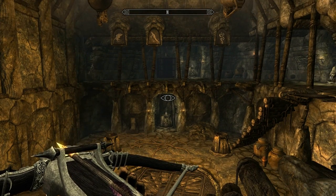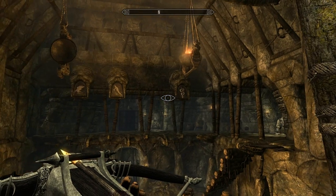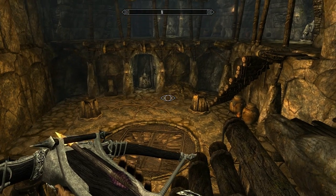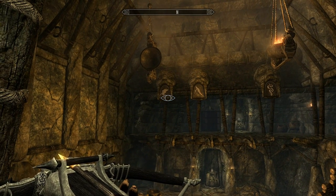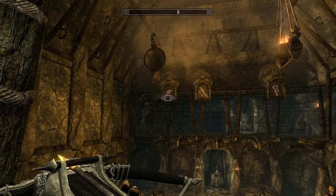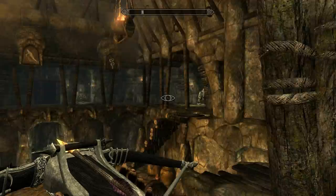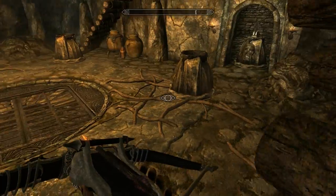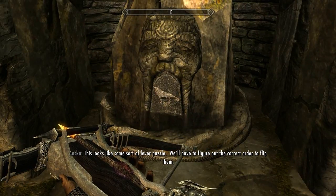Up there in the roof there are three heads depicting the way that they should stand. Down there is the other head in the gravel. One bird, two fish, three — sorry — snake. So let's go down and see. This looks like some sort of lever puzzle — we'll have to figure out the correct order to flip them.